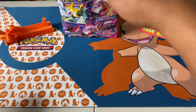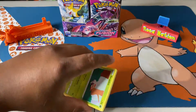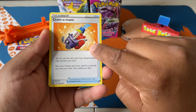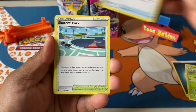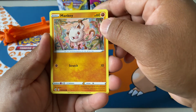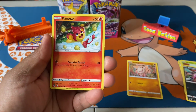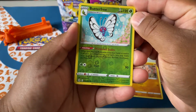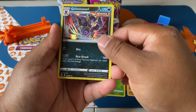We're going to get started with these beautiful artworks — Mew for the first pack. Starting off with Dark Energy, Swirlix, Cramorant, Cramomatic, Skaters Park, Grubbin, Mankey hanging from that vine — such a nice artwork. It was one of my favorite starter Pokémon. Butterfree reverse holo, and we have our first top holo of the day: Grimmsnarl.